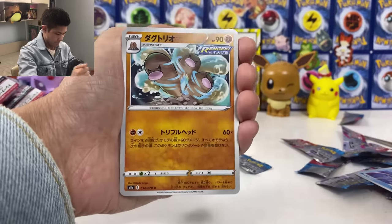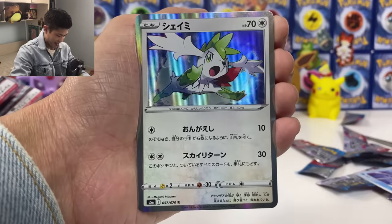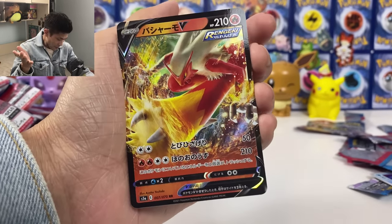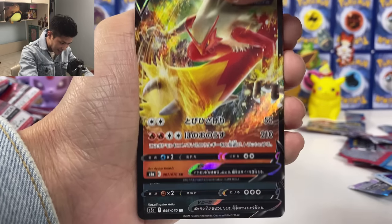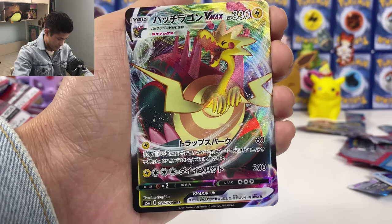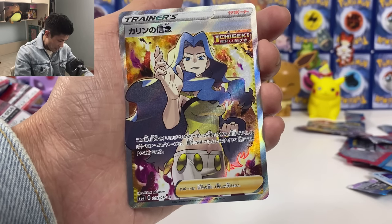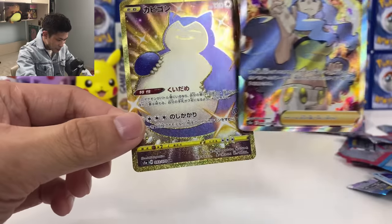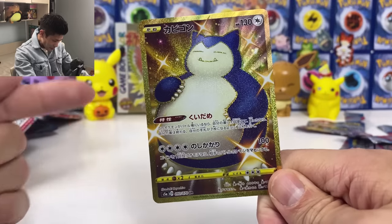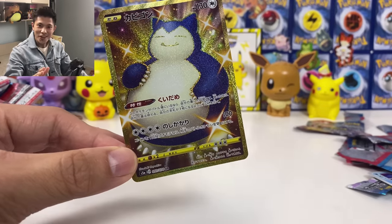Last pack of magic, then we do the summary. We got Dodrio. Sobble — always happy to pull him — in my last pack. And Shaman to finish it up. Okay guys, so here's what we pulled from one box — my last box of Matchless Fighters. This is probably the best box I can get. We got Blaziken, Slowking V, Articuno. We don't have many birds from this box, but we got two VMax as usual and two full arts — we have Karen full art and finally a shiny Snorlax. Hopefully you guys enjoyed the video — please don't forget to hit that like and subscribe to my channel. Until then, I'll see you in the next video!